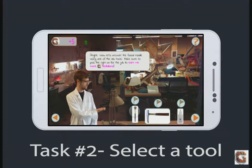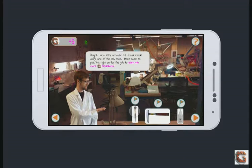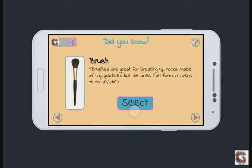Task 2: Select a tool. Let's select the brush. Brushes are great for breaking up rocks made of tiny particles like the ones that form in rivers or on beaches. Let's select this.